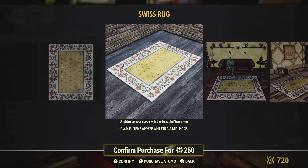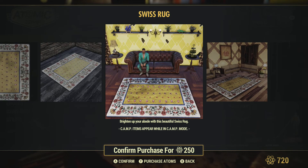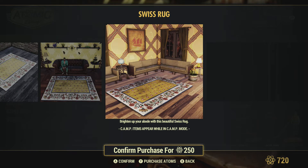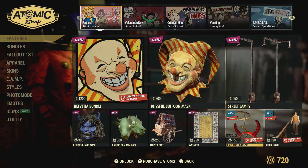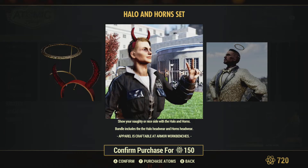Swiss Rug — I always like to see more rugs in the game. This is kind of cool; I'm a little bit excited about this. Some of my characters don't have this rug on my newer ones, and I missed out on the last one. I do like the other rug, but this one looks pretty cool. Again, 250 — priced right, in my opinion. I would have expected it to actually be priced at 300, so 250 is a good price.